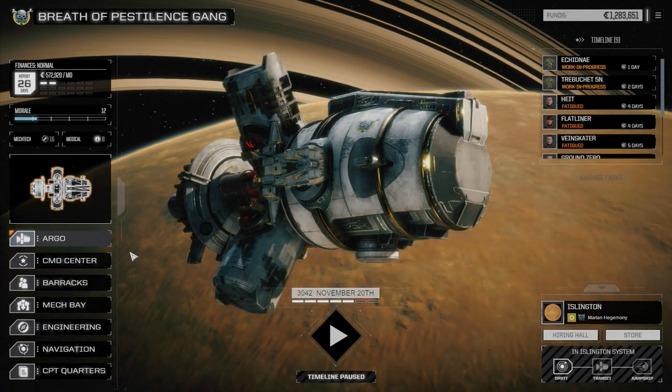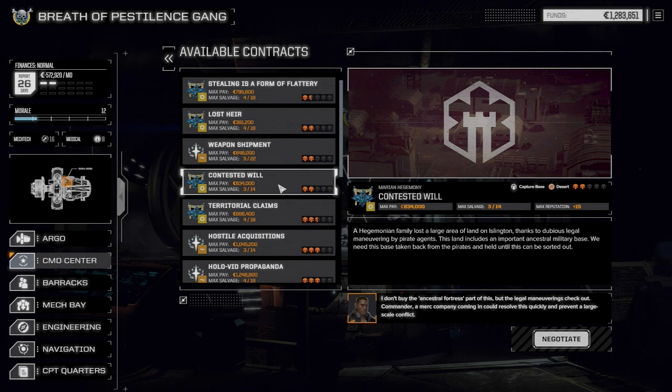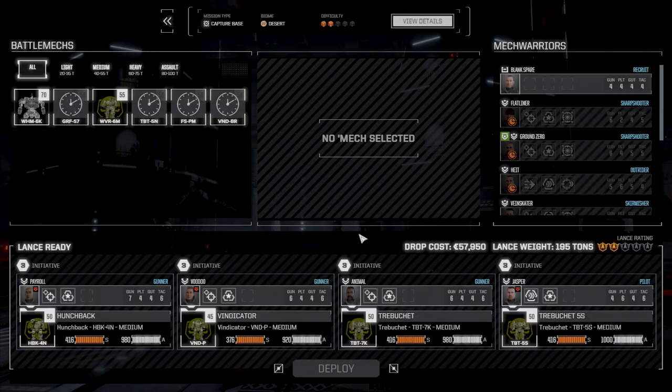I think we probably have enough time to pull off a second mission with our other lance. Looking at contracts for cash — let's go with Contested Will, a capture base mission. A hegemonian family lost a large area of land thanks to dubious legal maneuvering by pirate agents. The land includes an important ancestral military base. We need to take it back from the pirates and hold it. Let's go do this. It's a two-skull mission — we're going in.